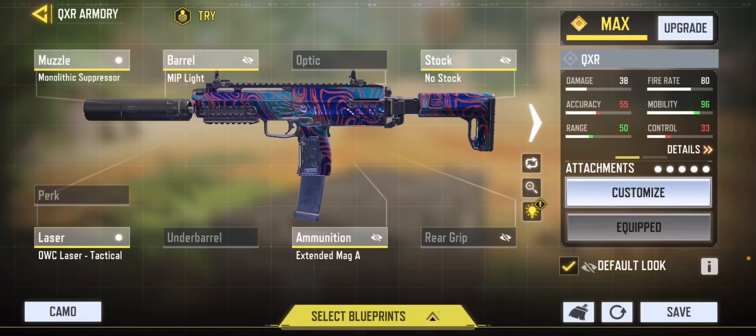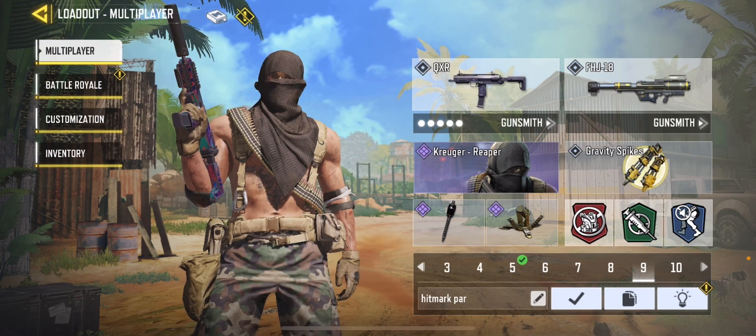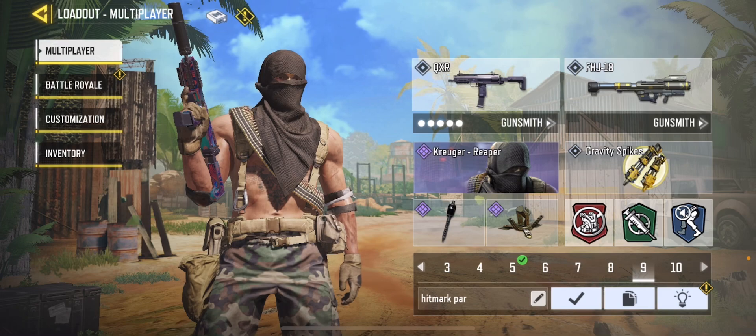For my number nine loadout, this is just random — I'm using the QXR but I don't use it that often. This weapon is really good if you know how to use it. I'm running Mono Electrostressor, MIP Light, No Stock, Extended Mag, and OWC Laser Tactical.